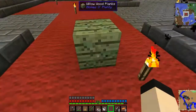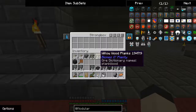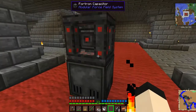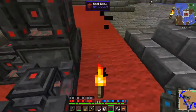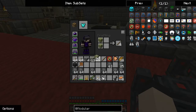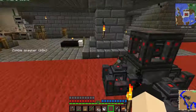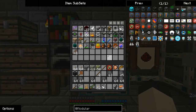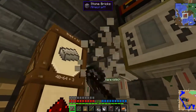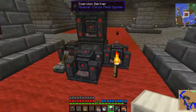That'll probably kill the pigman. This block right here is marking where I want the interdiction matrix. I'm going to put the capacitor on top of it, and I'm going to put these all around it. That's part of the reason I'm leaving it there — it gives me a portable power source.